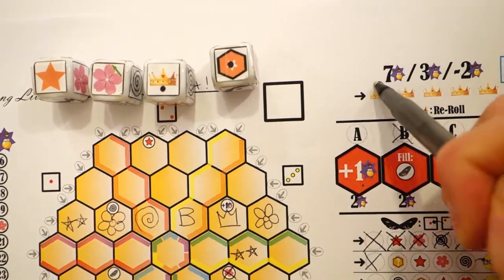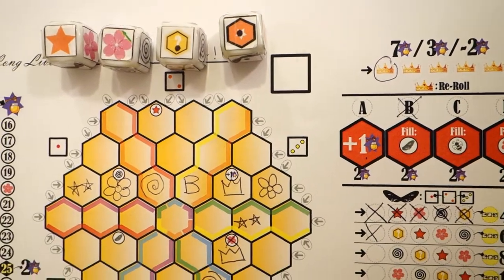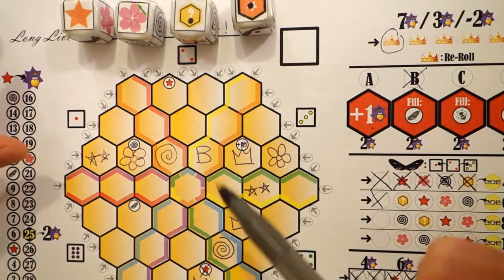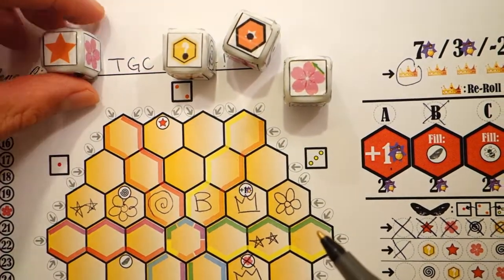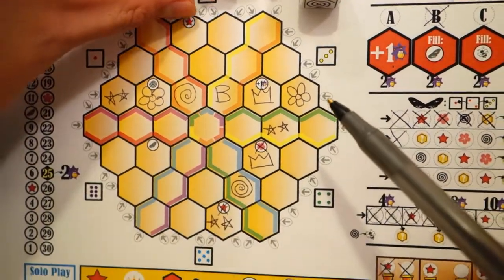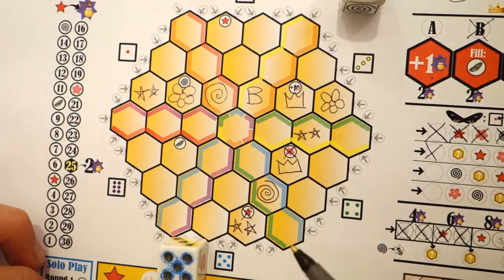The crown allows you to draw a crown in any one honeycomb in that sector or go up the crown track. The yellow hex allows you to activate any one honeycomb in your sector. Some dice have a green arrow icon with another ability on it — the green arrow is an activation die. If you choose this die and use the green arrow activation, that is your only ability for that round.